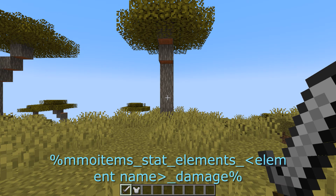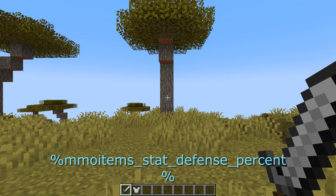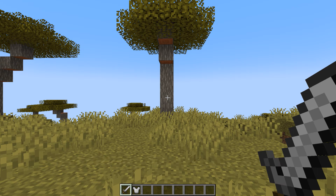Then we have stat underscore elements, then the element name, and then damage or defense. So this way you can show, let's say, how much wood damage you're doing. Then the MMO items underscore stat underscore defense underscore percentage basically shows your chance to defend yourself — in conjunction with all the armor you're wearing, it just shows your armor value.